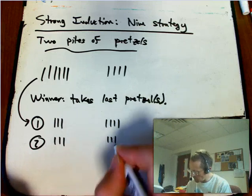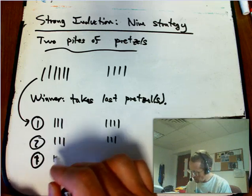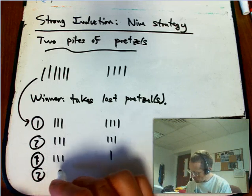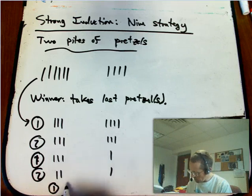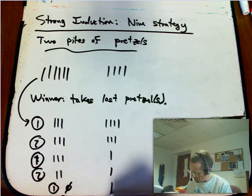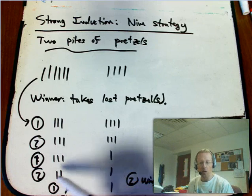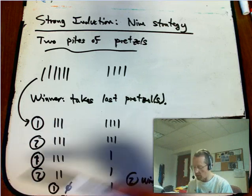Player two takes one pretzel out of a pile. Back to player one, who takes two pretzels out of that pile. Maybe player two takes one pretzel out of this pile. Player one takes all the pretzels out of one pile — empty set for that. Then player two wins because they can just take that last one. Clearly that was not a great move on player one's part; it's a pretty bad strategy.